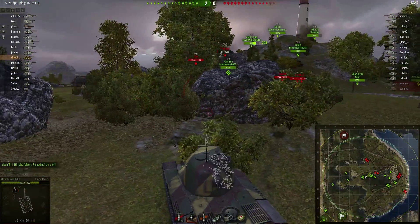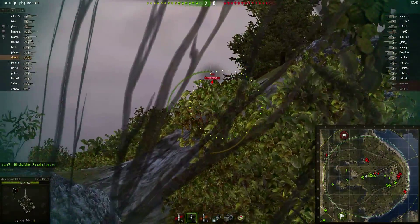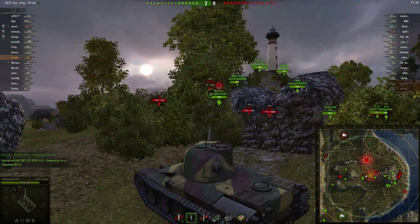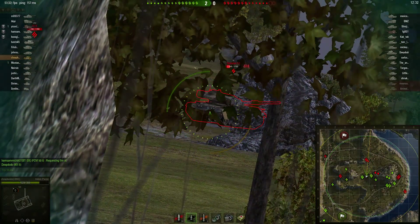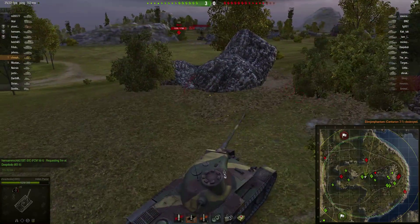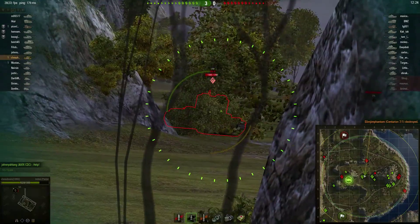The two tanks that I'm shooting at, the Centurion and the KV, they're not playing very bright. They don't know how to take up good positions, and it's making it very easy for me to take shots at them. It led to the death of one of their tanks — he was very exposed. And the KV-5 didn't take up a good position either. So we've got this rock to hide behind.